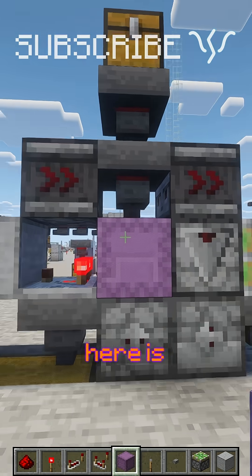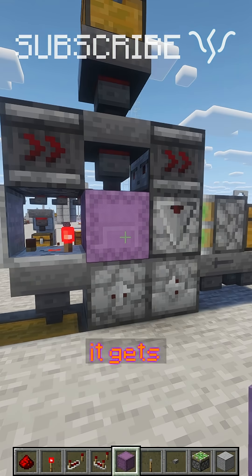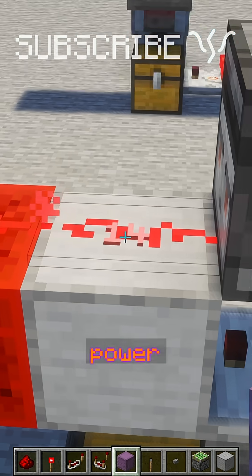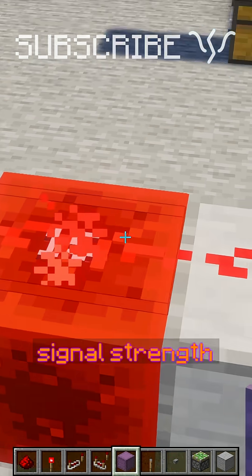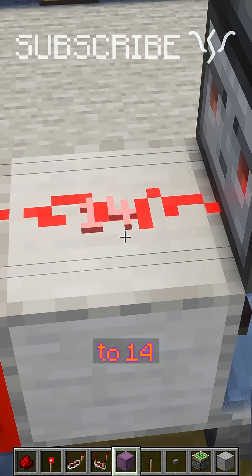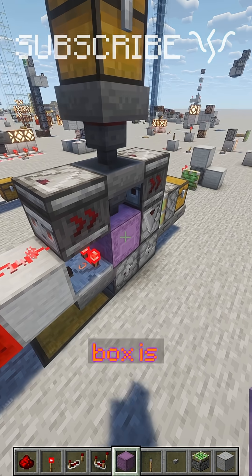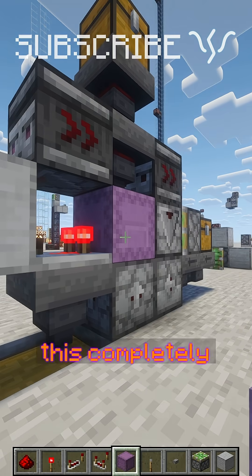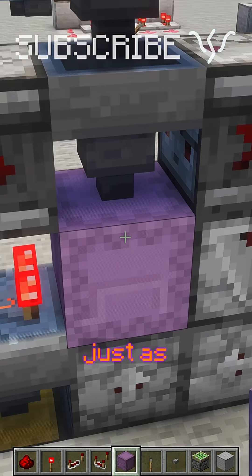What we've got here is a container being read by a comparator, which will tell how full it is. We're looking for when it gets completely full, meaning it'll give a signal strength of 15, into this block which will power this piece of dust. But it's being powered from this block here, which has a signal strength of 15 going down to 14, so this will always be at 14. It can never get higher unless this box is completely full, so we only get a pulse from this observer when this completely fills up — exactly as we want.